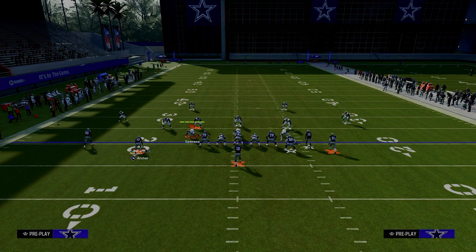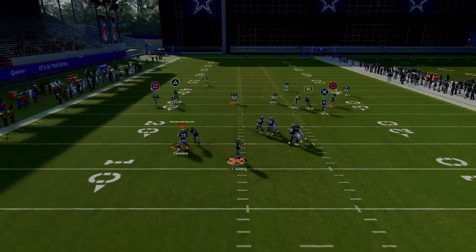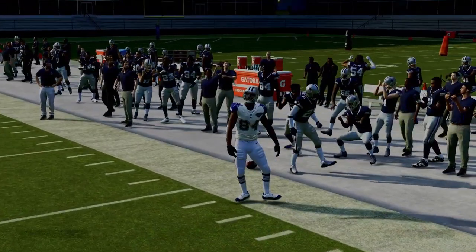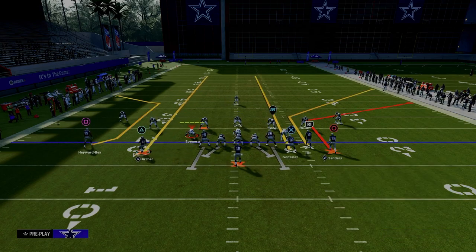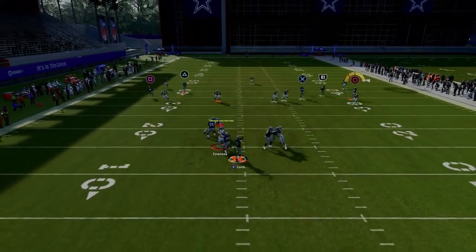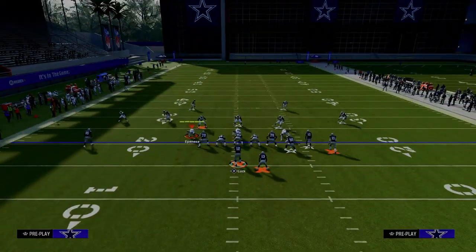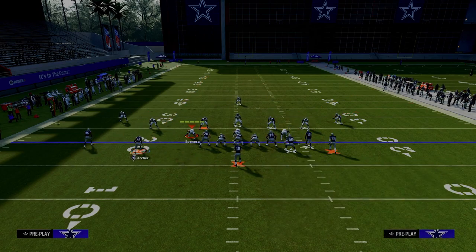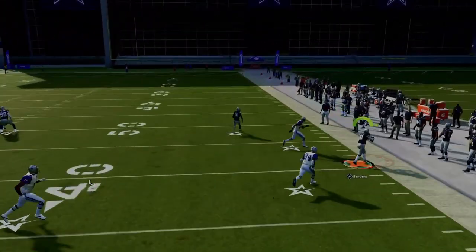If they're running cover four or cover three to the wide side of the field, this short corner is going to absolutely torch his guy and get separation against both cover four and cover three. The setup is the same — put the running back on a streak, the tight end on a streak, and use a slot apprentice corner route to the slot receiver. Against cover three, even though the curl flat defender is over there, you can free form that to the sideline. You also have some concepts on the left, and the right side is just absolutely lethal at attacking the sidelines.